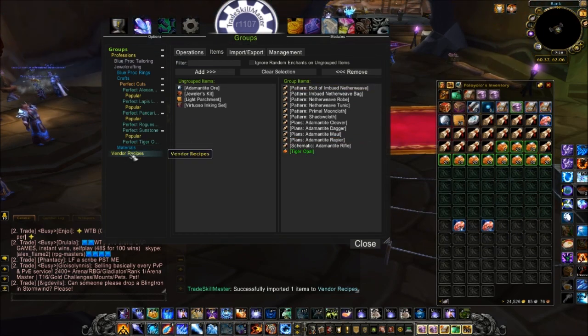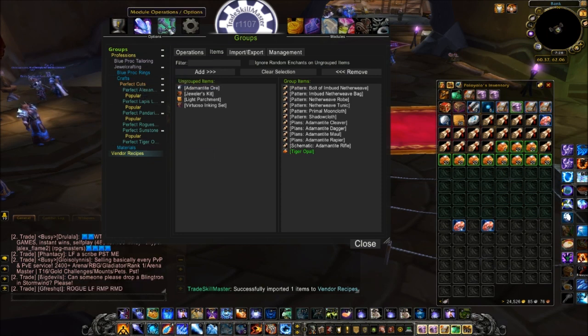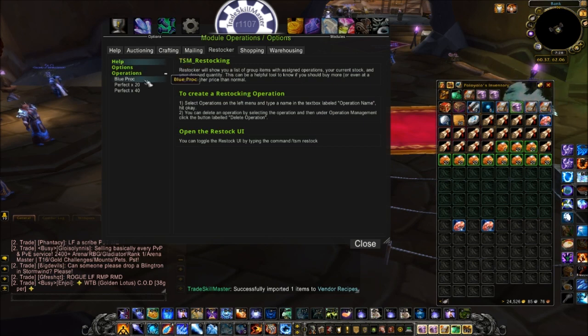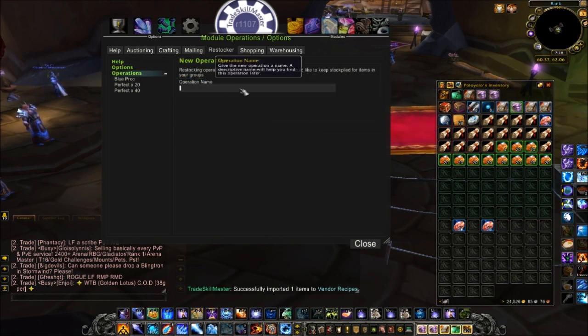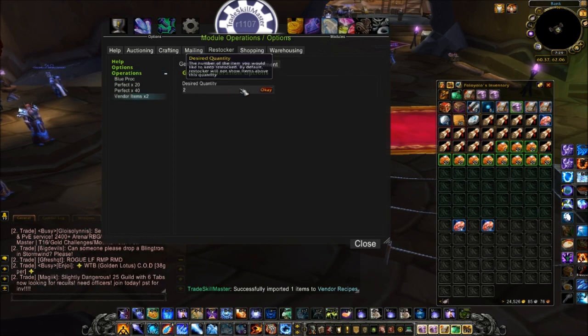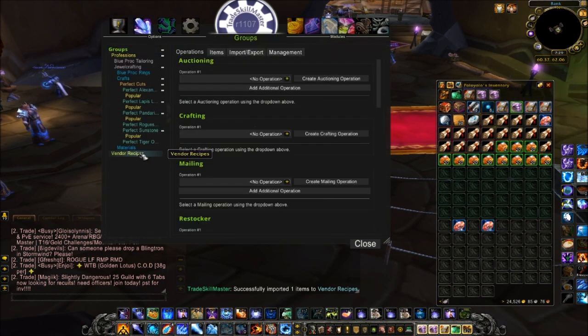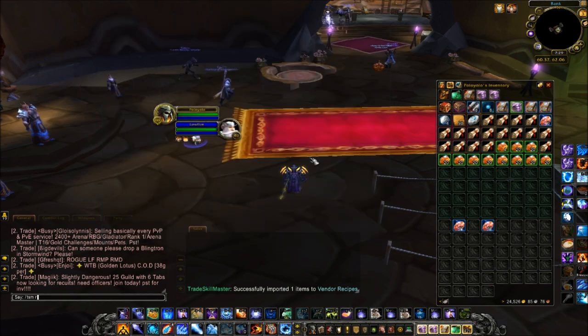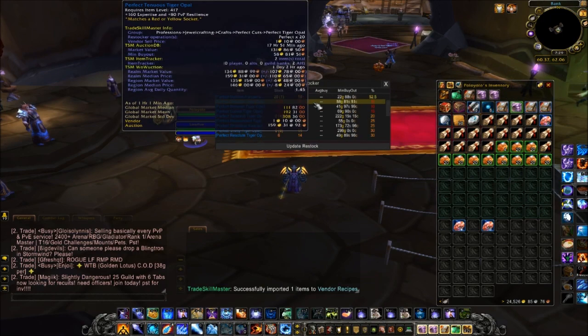Let's say I want to keep three of all these recipes in stock at all times. I'll click on Module Operations, go back to Restocker, and create a new operation. I'll call it 'Vendor Items' — so I can use it for multiple things — with 'Times 2' in the name so we know the quantity. Desired quantity: two. Now I go back to my group, click on Vendor Recipes, go to Operations, down to Restocker, and override it to 'Vendor Items Times 2.'